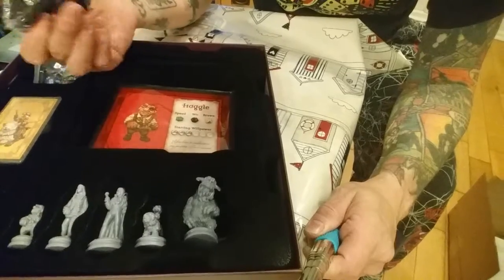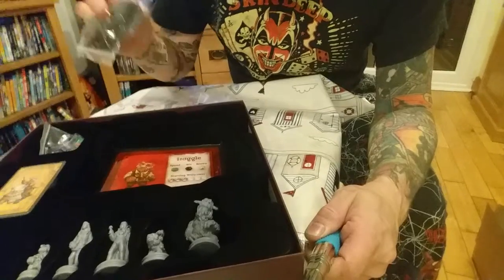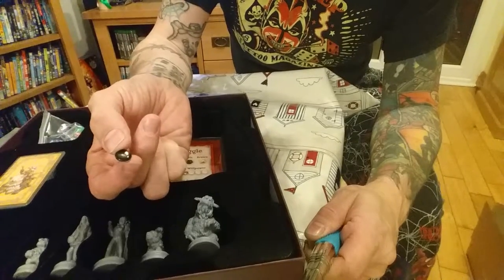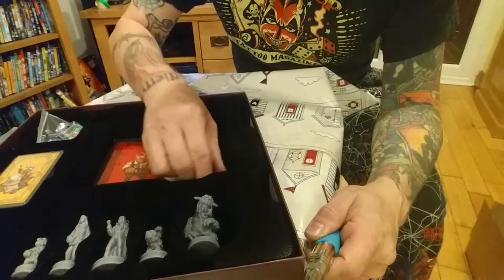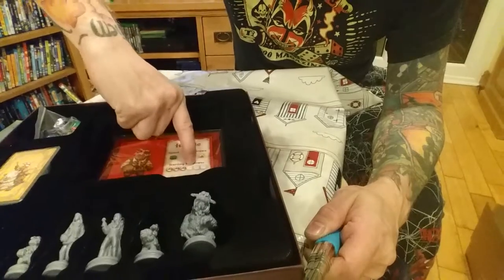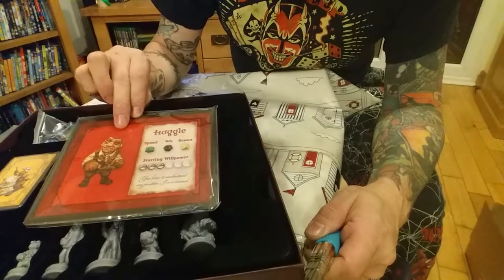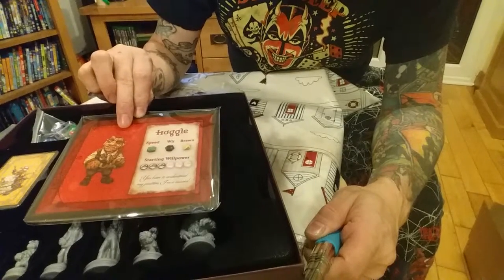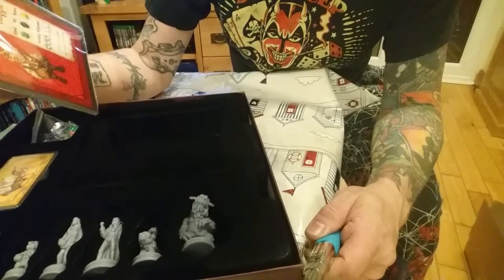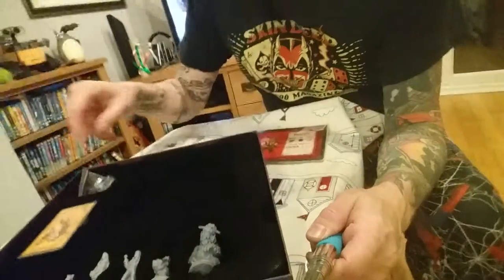I'm guessing they'll be for putting cards into that may move around the board, and some little bits of plastic — I don't know what they are exactly. Now these look like the player cards. We've got Hoggle there — he's got his speed, his wit, his brawn, his starting willpower, and then it says 'you have to understand my position, I'm a coward underneath.' I'll have a closer look at all those in a second.